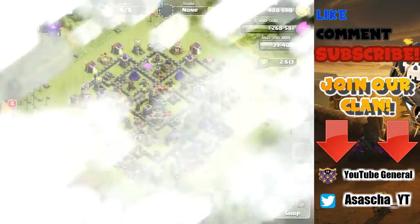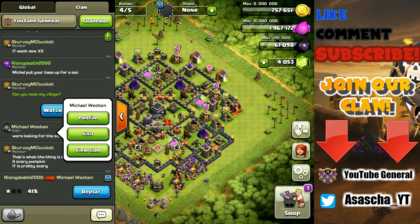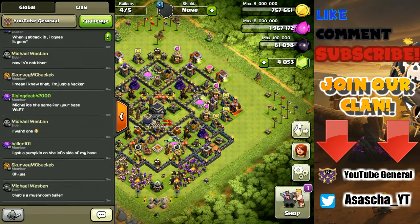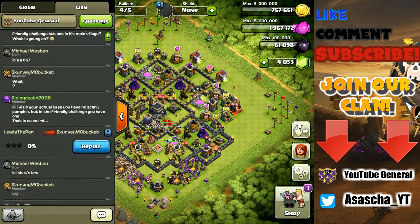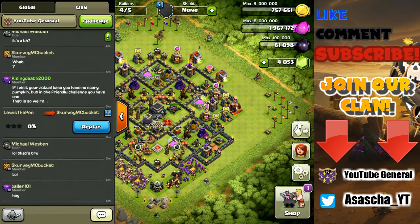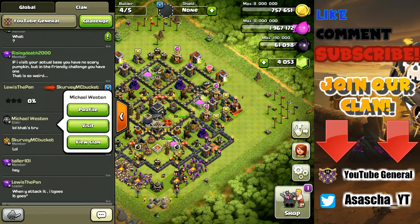I just wanted to show you this weird glitch - not quite sure what it's about, maybe it indicates where the pumpkin is going to spawn. I told these guys about it and they can confirm it. In the clan chat I wrote: 'Why does Scurvy have a scary pumpkin in his friendly challenge but not in his main village?' I tried to make it more clear by saying if you visit their actual base there is no scary pumpkin, but in the friendly challenge there is one.